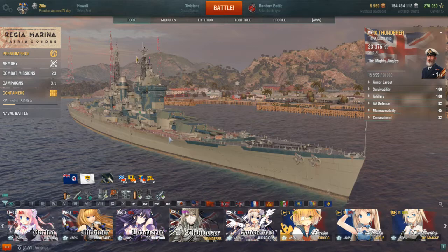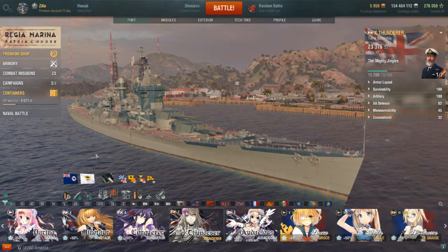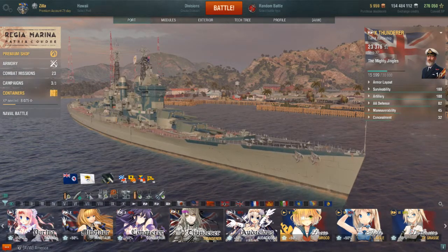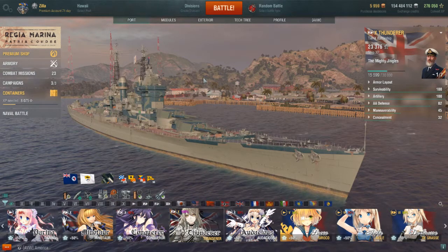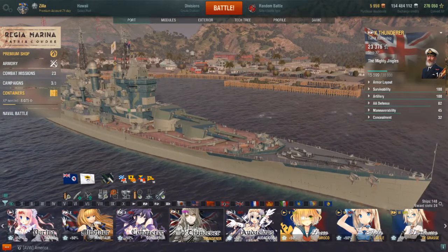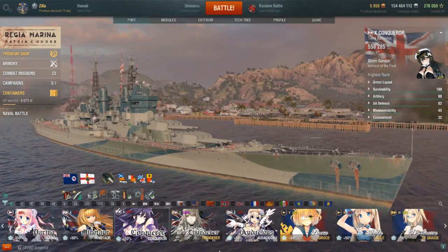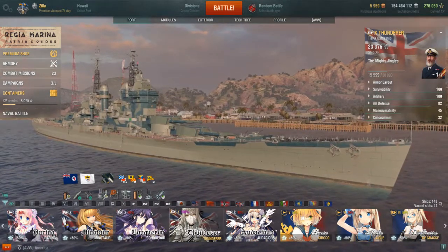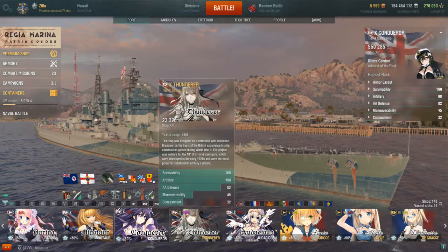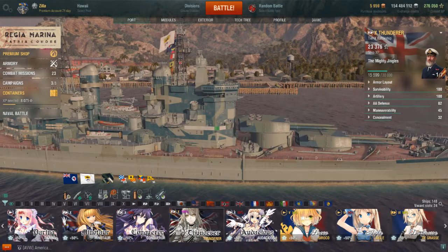British battleships generally are bare-bones basic. This ship comes with three consumables: repair party, damage control, and defensive fire. You don't get anything tremendously fancy with this ship. You do get defensive fire, which you don't get on the Conqueror — the Conqueror only has damage control and repair party. So comparing these ships, they're apples and apples. They're the same ship; the only difference is the armaments: 18-inch versus 16-inch.